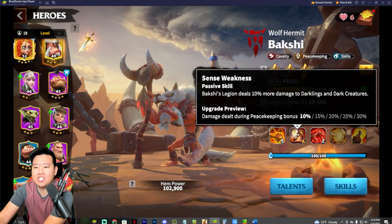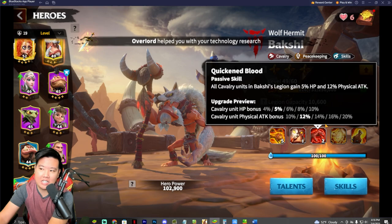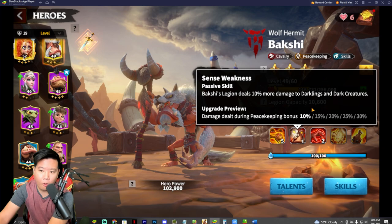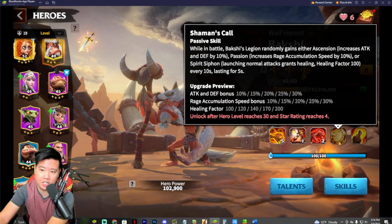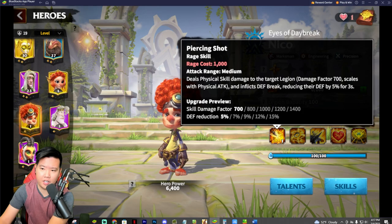We put Bakshi as S tier. If Bakshi ever had AOE, he would definitely be SS, but since Bakshi also has a peacekeeping talent, his definite rank is S. He loses some value for PvP, but definitely gives bonuses for any PvE scenario. I'm probably going to max Bakshi.